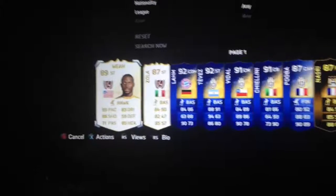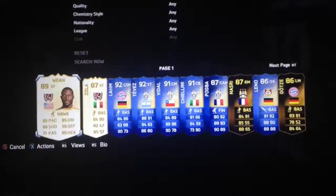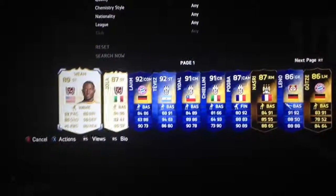Starting off we've got two legends, and all the players you see on this screen I packed in 7.5k packs. None of these - not in 15, 25, 35, 50 or even 100 packs. All of these came in 7.5k packs, including these two legends, Weir and Zola.